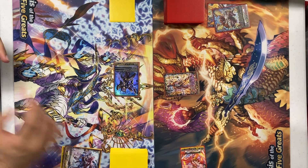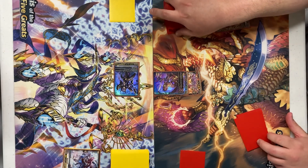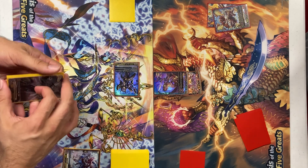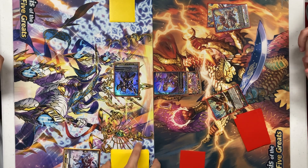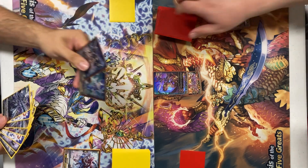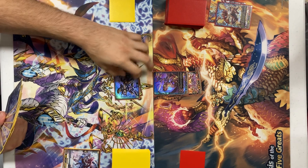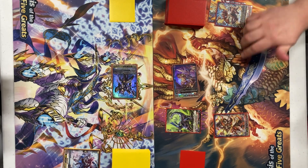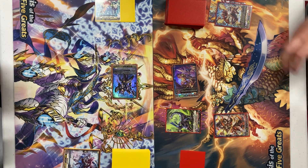Draw. Skill of Nahalum when ridden upon — counterblast one, search my deck for up to one grade one, reveal it, and put it into my hand. I'm going to add Drag Ritter Highbay. I'm going to call and call. I'll have Nahalum attack your Vanguard. No guard. Damage check. All effects to my Vanguard. Only attack won't hit, so go ahead.